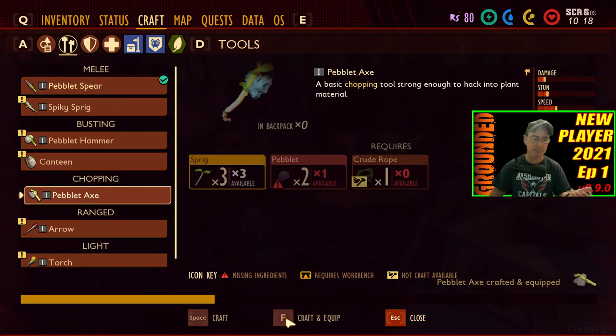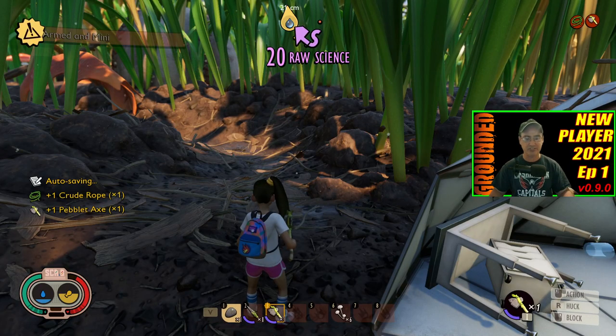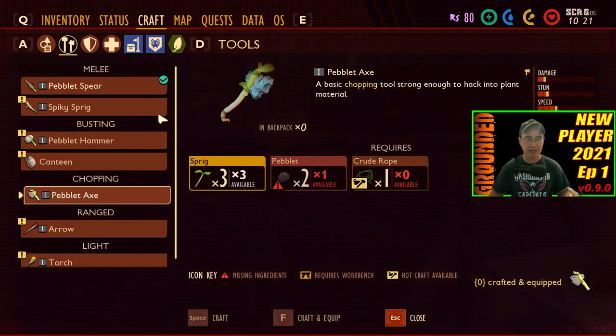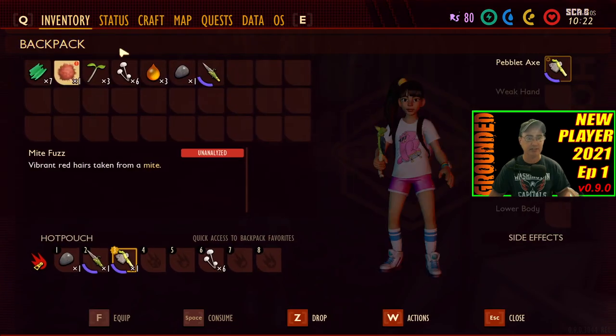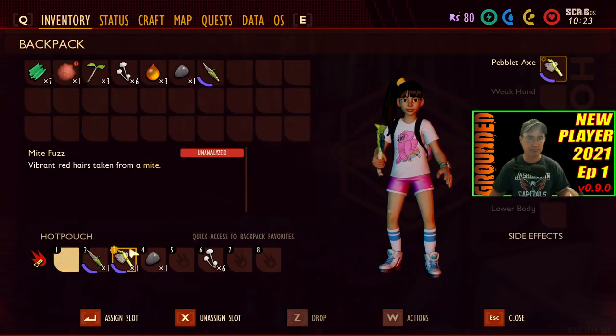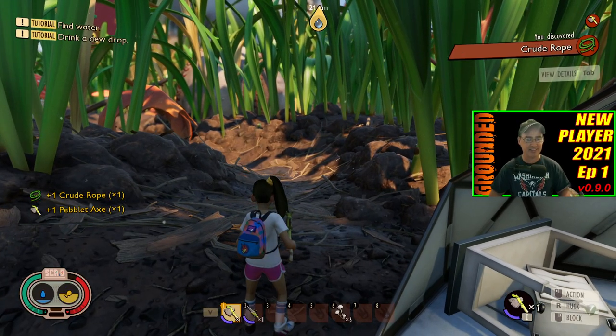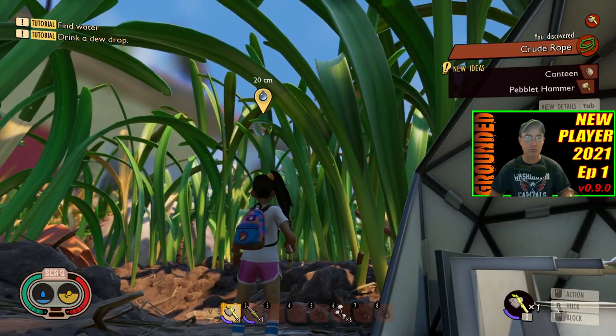I'm going to go ahead and craft and equip this. That means it is now on my quick launch bar and in my hand. I want to take this rock out of my hand — put this back over here. So now that the rock is out of my hand, I've got the axe and I need water.